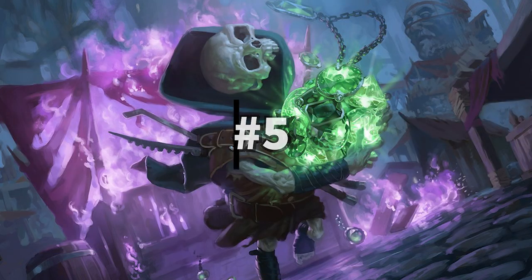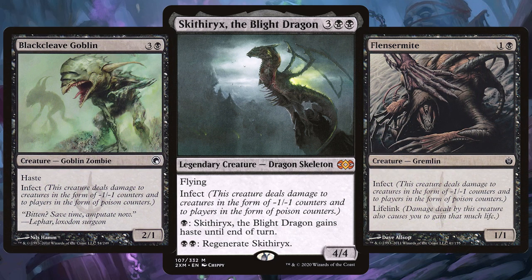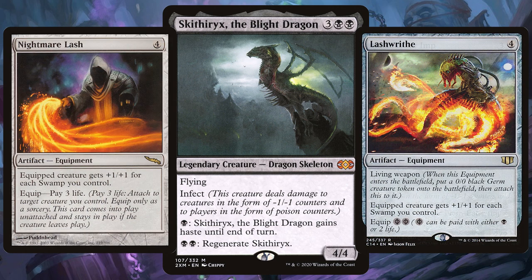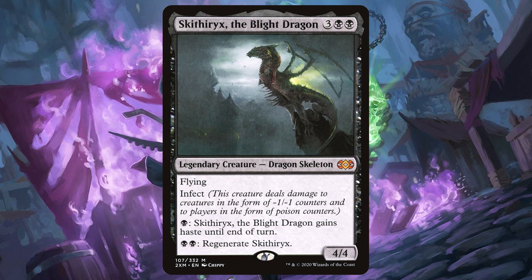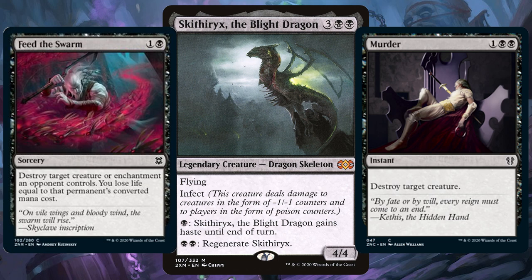For the 5th best mono black commander we have Skrythix, the Blight Dragon — a really popular choice among the votes. With this poisonous dragon you either want to create a deadly infect army or just go full Voltron, or why not both? Black and infect go hand in hand in MTG with so many options at your disposal. If you want to go Voltron, Nightmare Lash and Lashwrithe are essential. Skrythix is going to be so powerful as you'll only have swamps in mono black and with only 10 poison counters needed to kill your opponent, they could be gone in no time. Swords of Truth and Justice is a must-have — go pro white and blue, get a +1 counter and then proliferate. Fill your deck with creature removal options to clear a path for Skrythix to poison its way to victory.